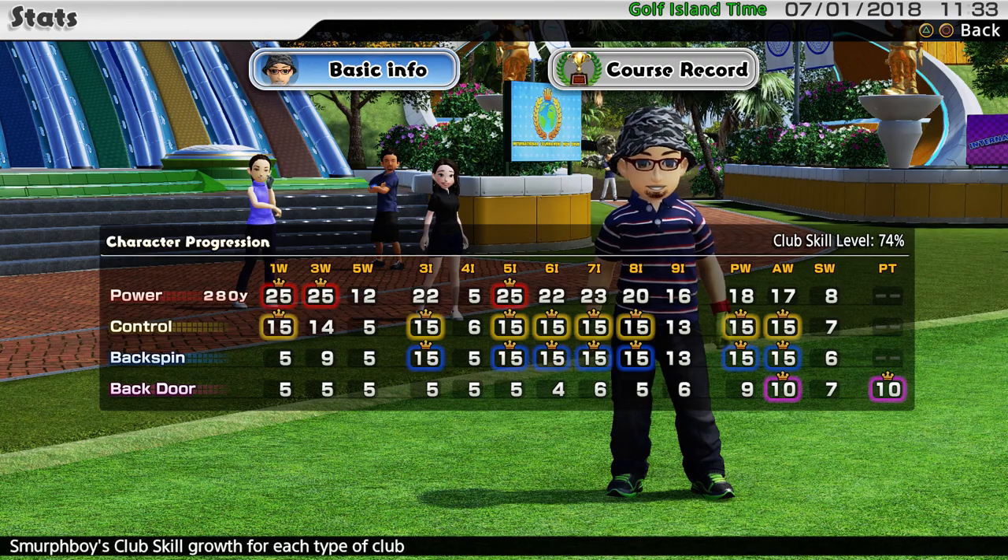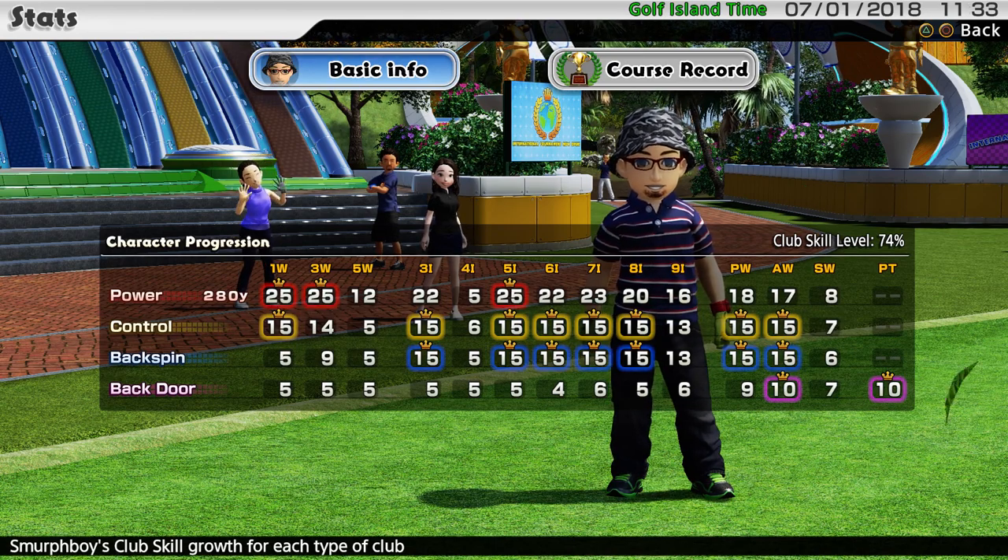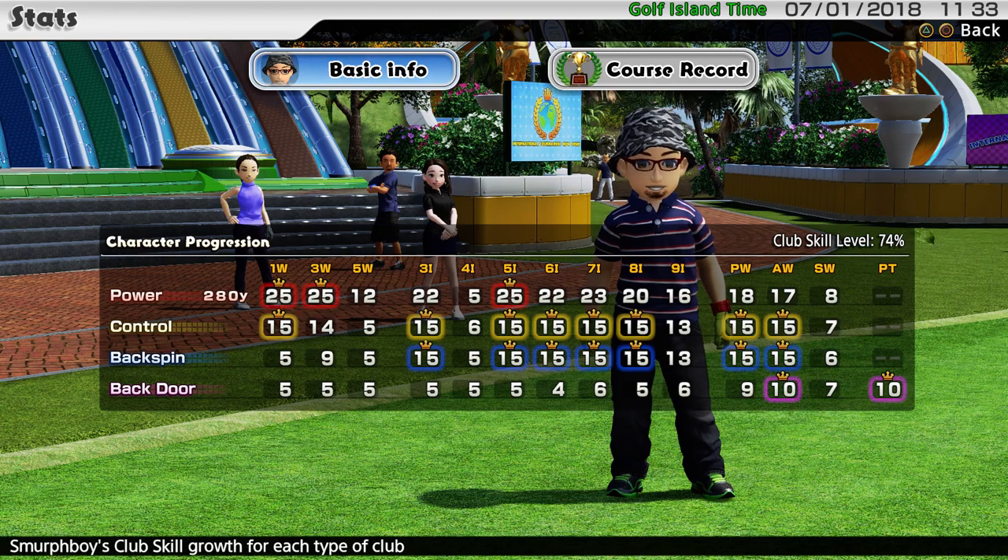Backspin on most of the irons is maxed out. My putter and my approach wood have got the high backspin, because they're the ones you tend to get the chip-ins with — all the serious stuff. The pitching wedge is nearly there, and the rest of the backspin has just come from levelling up. You kind of get a bonus level assigned every time you complete a rank.